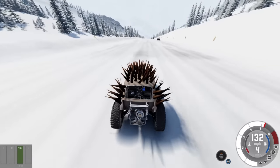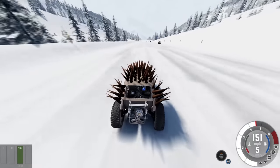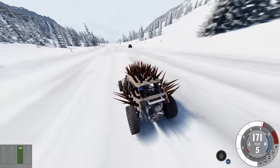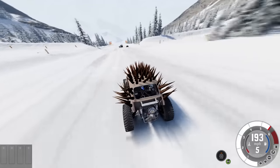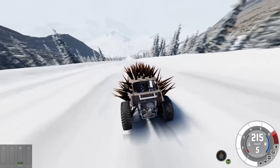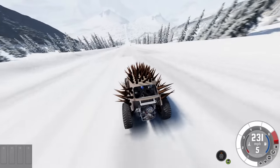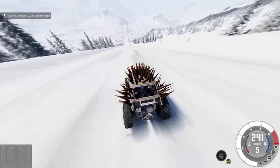I wonder about trying this with a grippier course — maybe a mud course so it doesn't break speed. Even just pavement could keep some of the AI from slipping. But it does add a lot of unpredictability and I think it's awesome. There's the missile truck. Oh, we got the police vehicle — that's a winner, though it's starting to slide.